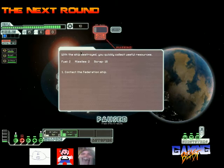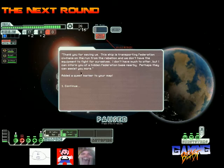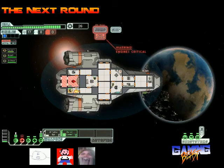With the ship destroyed, you quickly collect useful resources. We got two fuel, two missiles, and sixteen scrap. We lost a little on our hull and our engine is pretty damaged. The ship says: 'Thank you for saving us. We're transporting Federation civilians on the run from the rebellion and don't have the equipment to fight. I can inform you of a hidden Federation base nearby — perhaps they can assist you more.' Added a quest marker on your map. Nice. The level is randomly generated — oh shit, Kaiser needs help here.